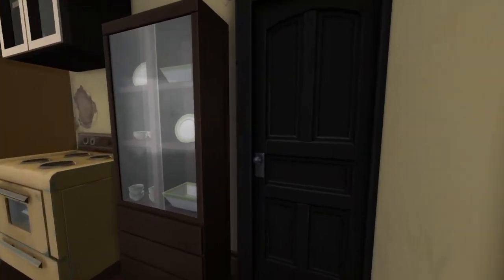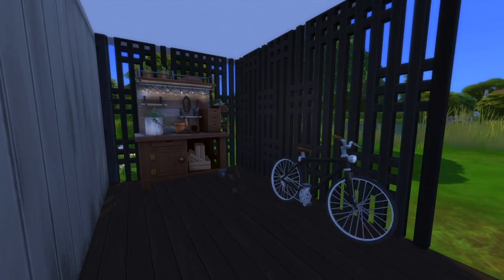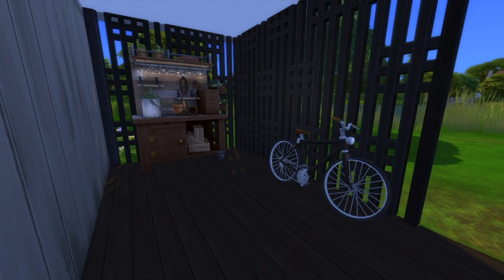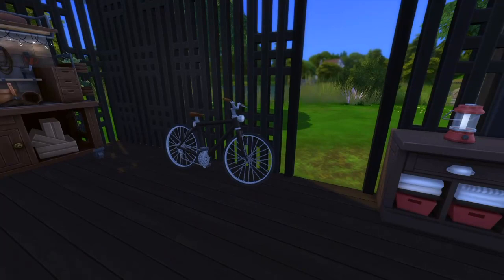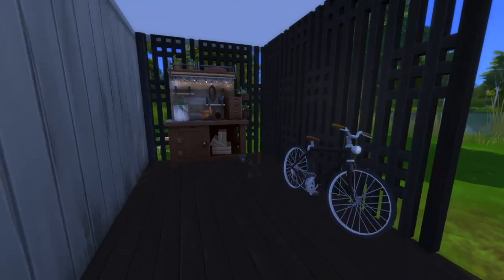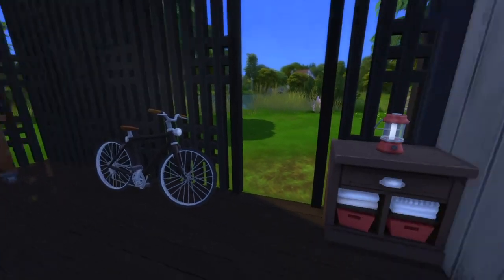We have this soccer area with the soccer ball lamp and the team there — I thought that was a nice little touch. Then we can go over here into the porch, which I didn't really do much with, mostly because I just didn't really observe what was on the porch. I guess I could have put a rocking chair out here since there were chairs there, but I just wanted to keep it simple with a bike and a planting station.